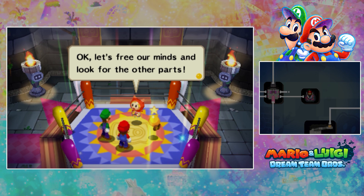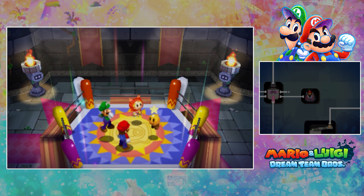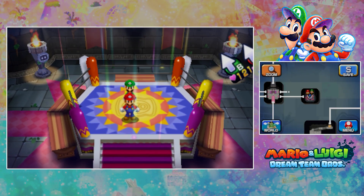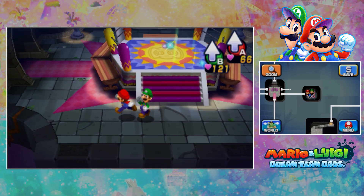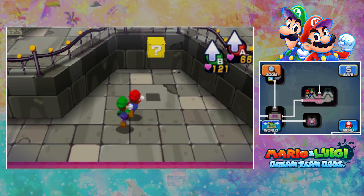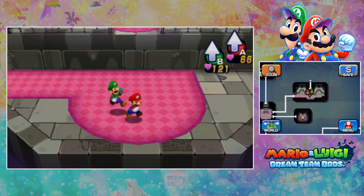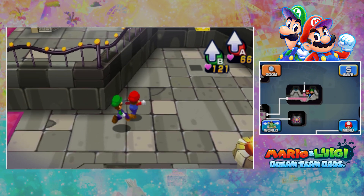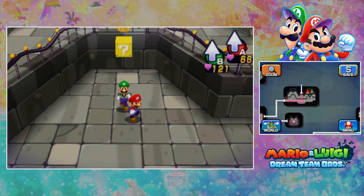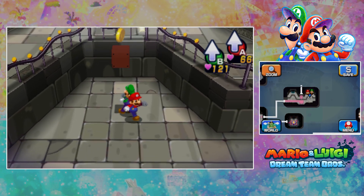Okay, let's free our minds and look for the other parts. Let's look at the menu for more info about the other parts. Cool, so the battle ring is here — that's good to know. Bonus episode content. What's in this room over here? Just five coins in there. I guess we were meant to come here after we got the bouncy ball — that's what I'm calling it.